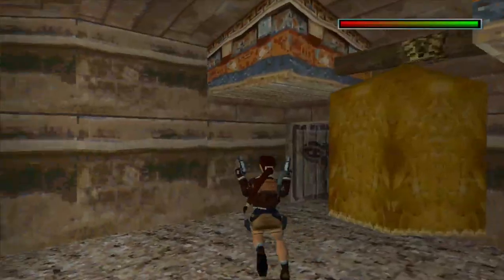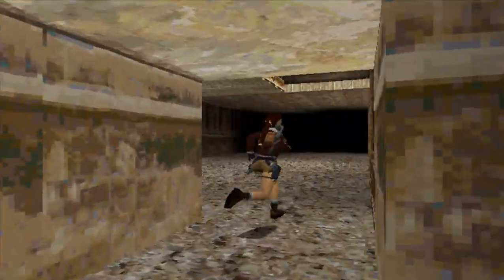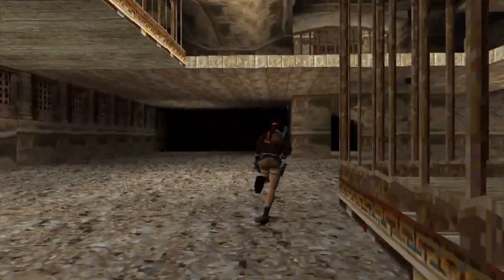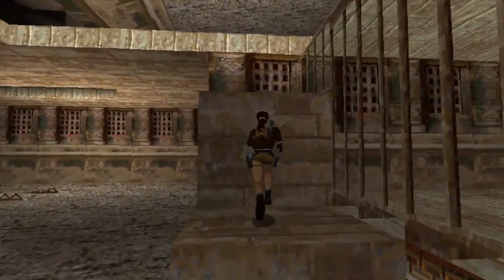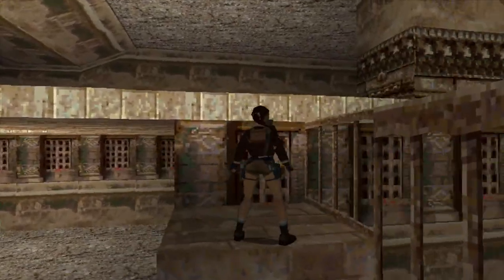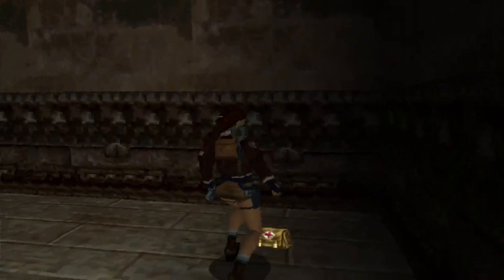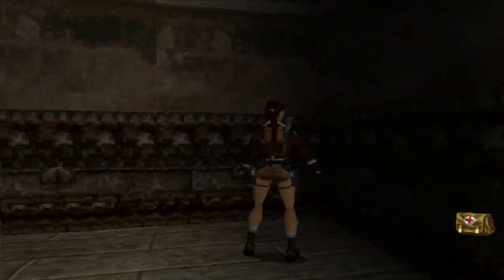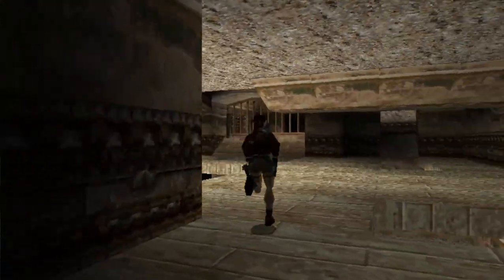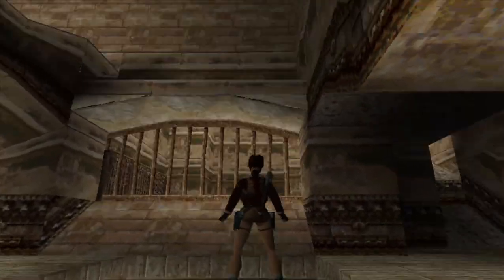Good evening everybody, we're back for some more Tomb Raider 2 action, and this particular video will be taking you through level 14, the Eyes Palace. We're going to be covering all of the secrets and how to basically complete the level. We're going to be covering all of that off today for you, so you can refer back to this. I hope you enjoy this video.